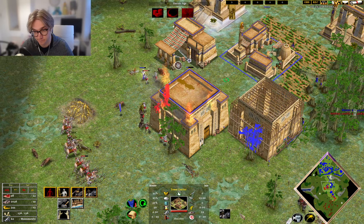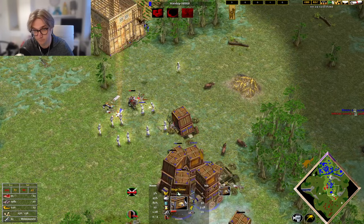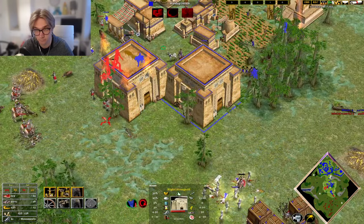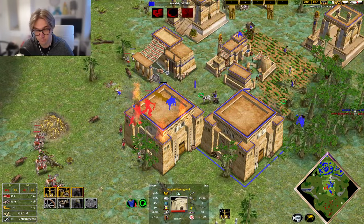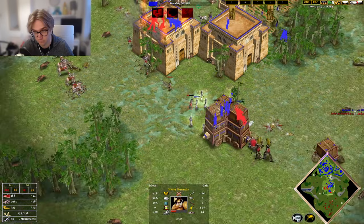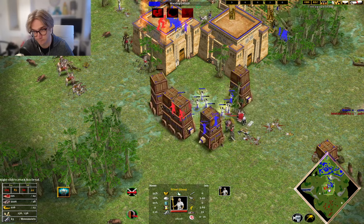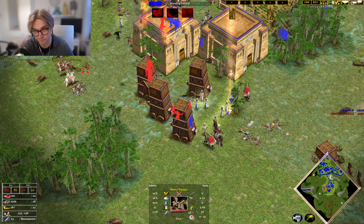They don't care about attacking under tower fire or town centres — you can really use this to your advantage. If you wall up your base and have some towers, mid-hall strongholds, hill forts, or any building that shoots arrows, and fight underneath it, you'll be at the advantage. And you can really take out their stronger units or larger army chasing around.